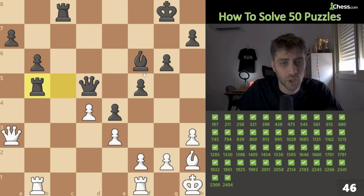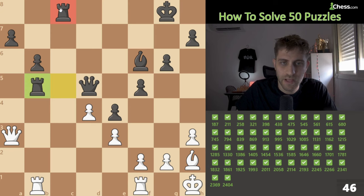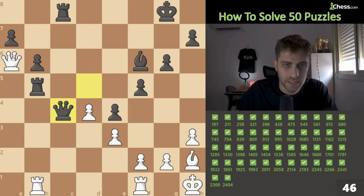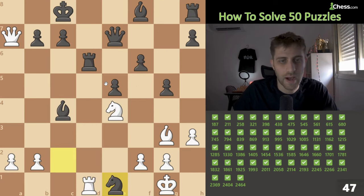Next position: two rooks might be in the air. Let's find one move attacking two squares — b5 and c8. What square attacks both? Qa6 — attacking this rook and also this rook. If rook takes b1, just queen takes, c8 check, rook takes b1 — full rook up. Qa6, then Qc4, just queen takes b5, rook takes — up a rook.